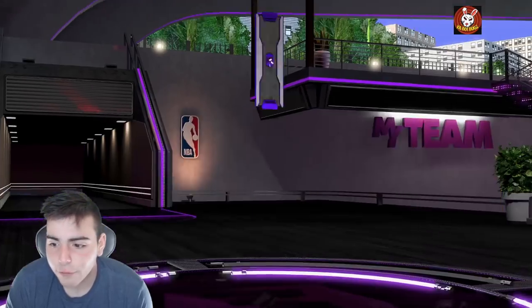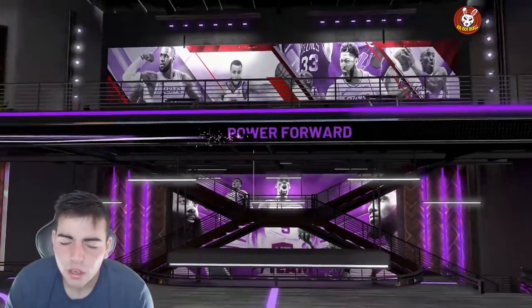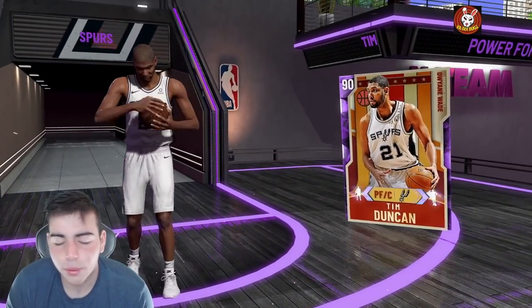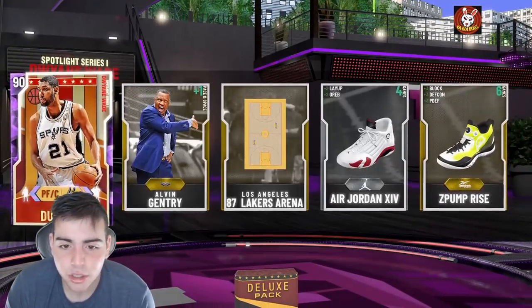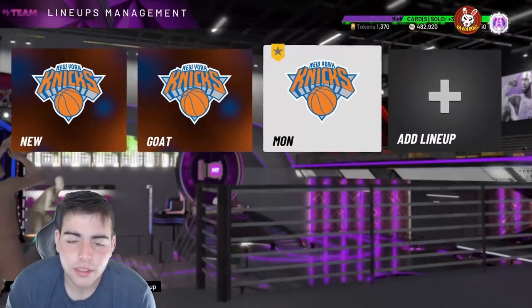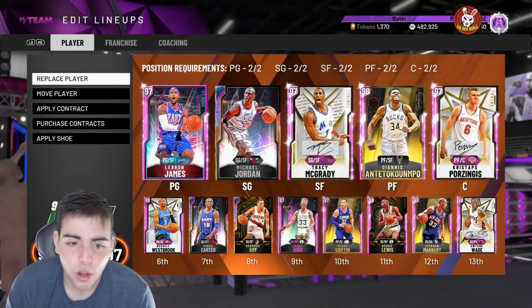Oh my goodness, I got a free Amethyst. Who is this? A Spurs player — who? Who the hell's a Spurs power forward? Oh my God, I'm so stupid — how did I not know that? Wow, we got Amethyst Tim Duncan! That is such a W. I think it goes for around 20-ish K. You guys don't know my team, bro — it's so stacked. I'm about to get KD. I'm about to bring whole KD for the team.